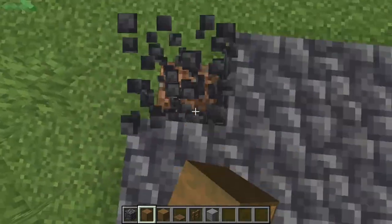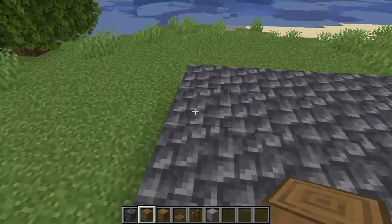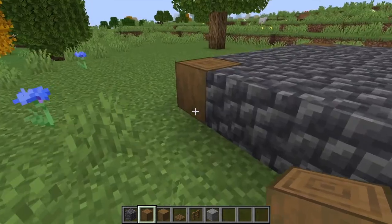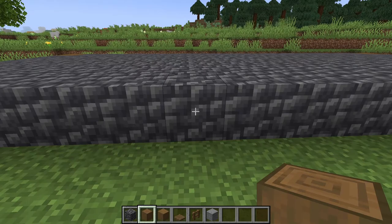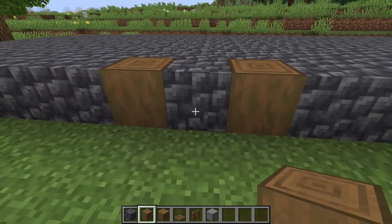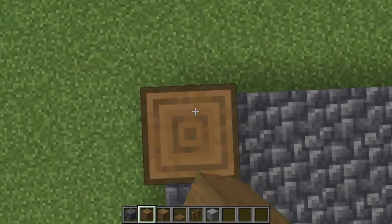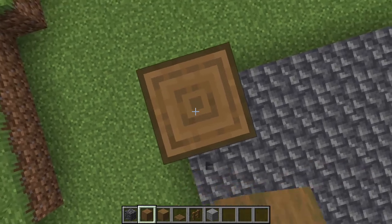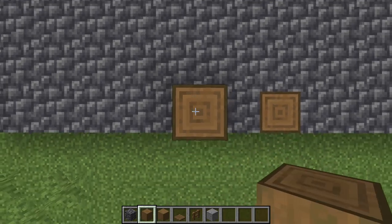Replace all four corners with stripped spruce logs. In survival mode, just place regular spruce logs and right-click them with your axe. On the front, move to the bottom left corner, count over six blocks, and replace this block with a stripped spruce log, then count over two more blocks and replace this one too. Now go around and raise columns of stripped spruce logs on top of each of these, all three blocks high.